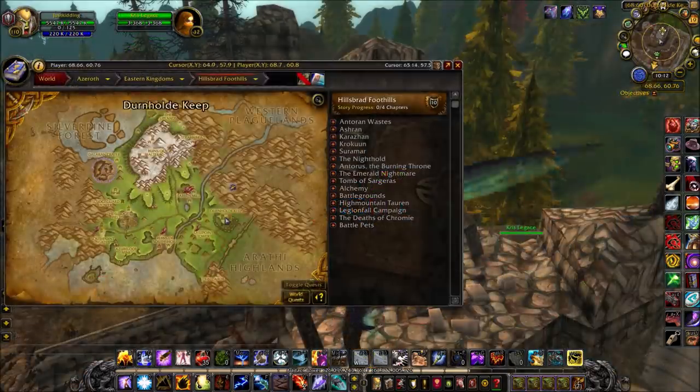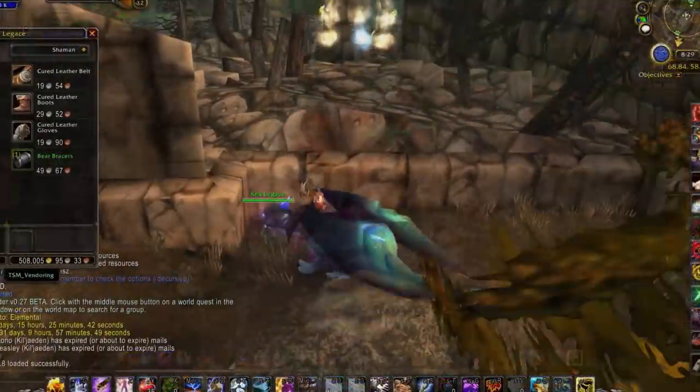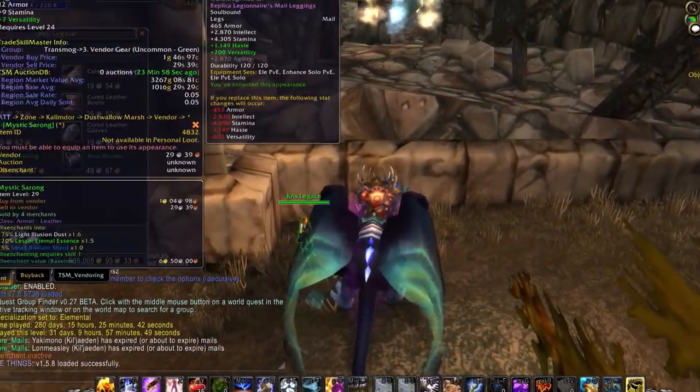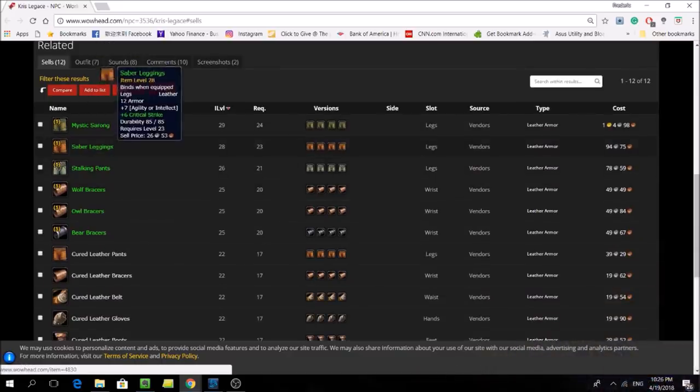Next, heading east to Durnhold Keep, there's another vendor that sells some limited quantity transmog. More specifically, Chris Legace here sells 3 sets of pants and 3 bracers, but I only recommend buying and selling the pants as bracers don't really show up on your character.